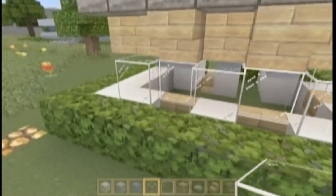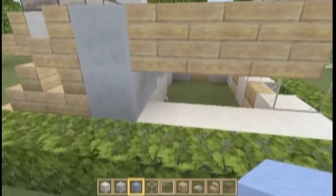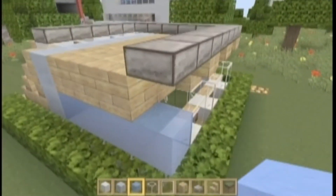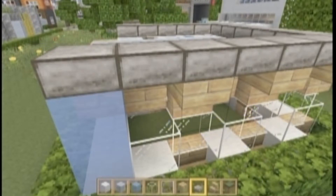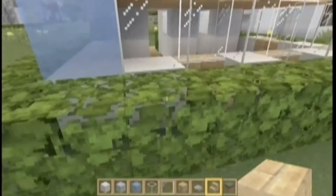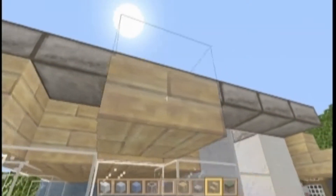It gives it a kind of cool domino effect — I like how it looks. Now we're going to get our ice, make the ice connect there, and right here we should just go ahead and add another upside-down step just to complete all our little gaps.